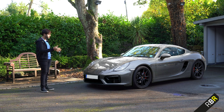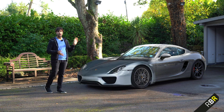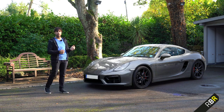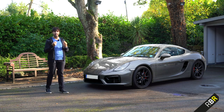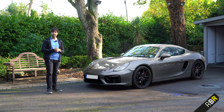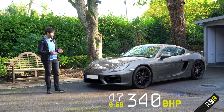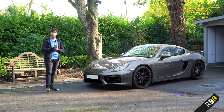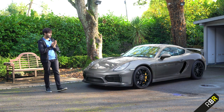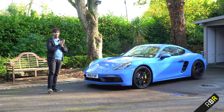The next generation took influence from the 991 and from the 918 hypercar, particularly in the lights. It was wider, longer, yet lighter than the previous one, and introduced the first GTS of the series — more power, modified bumpers, and more standard performance equipment. This generation also had the first GT product: the Cayman GT4. Then we have today's car: the 718 Cayman.